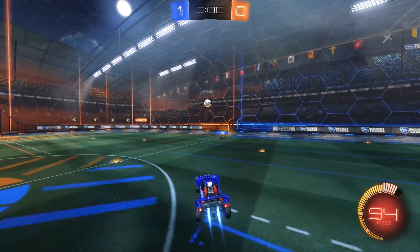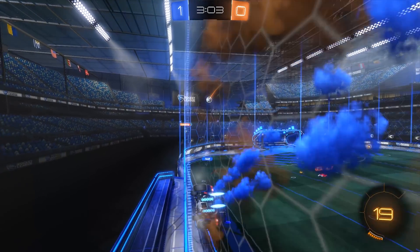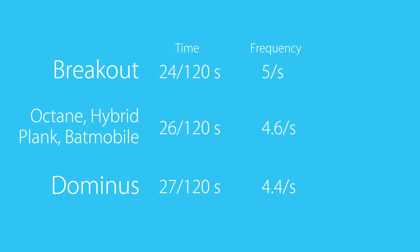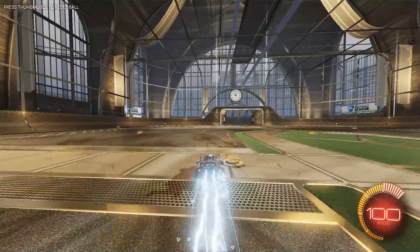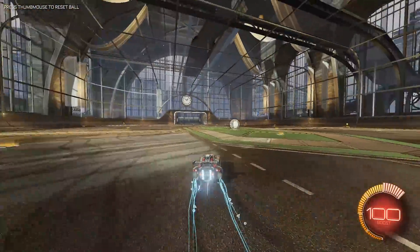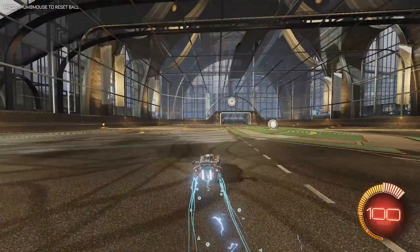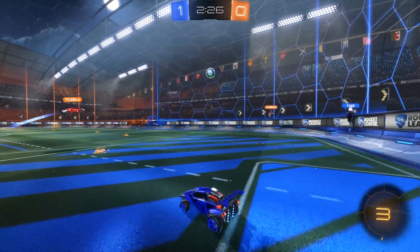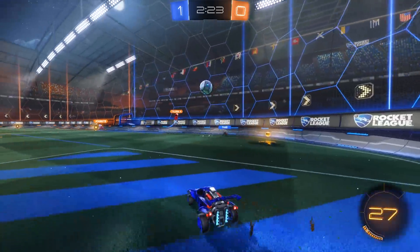I've experimentally determined how you can stay at the fastest speed possible without wasting any boost. This depends on the car presets because some will lose their speed faster than others when turning. For Breakout you will need to tap the boost every 24th physics tick. For the Dominus it's every 27th, and all other presets require every 26th. If you want to practice this, you can download any metronome app for your phone and set it to the BPM value of the preset you're using. When done perfectly, this technique will keep you at an average speed of over 2270 Unreal units per second without wasting any boost. Just holding boost will keep you at 2300, but it will use about twice as much boost. Keep in mind that staying at maximum speed while turning isn't the fastest way to do U-turns.